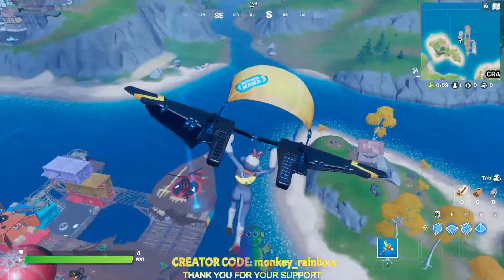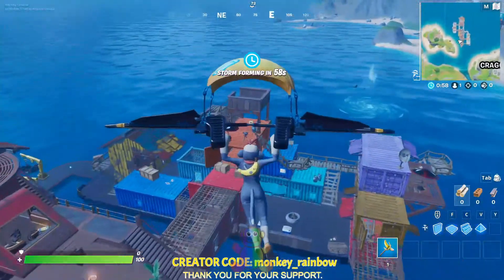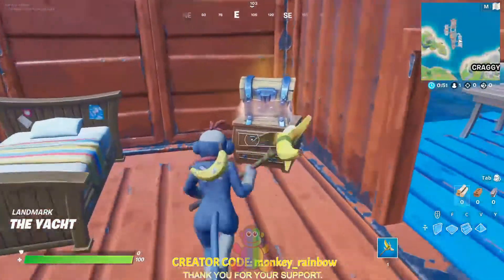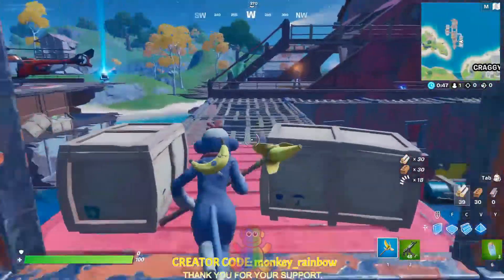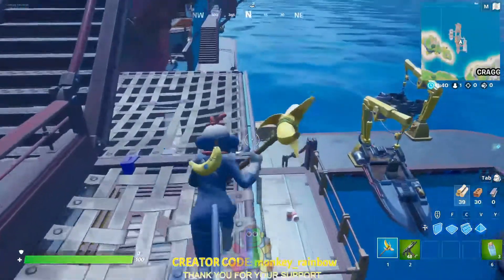We're going to grab a helicopter or boat to complete this challenge. We need to get a weapon first. I can see the shark right there — all you need to do is hit it while you are riding in the boat. You have to be on the passenger side.